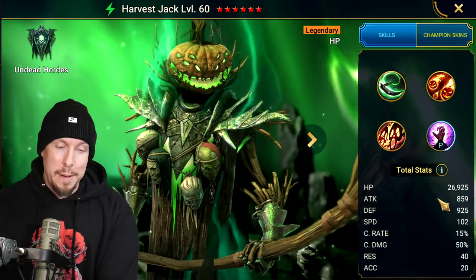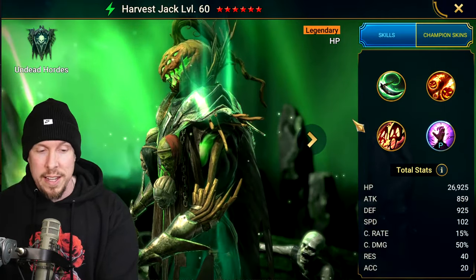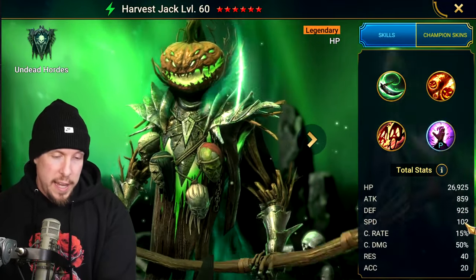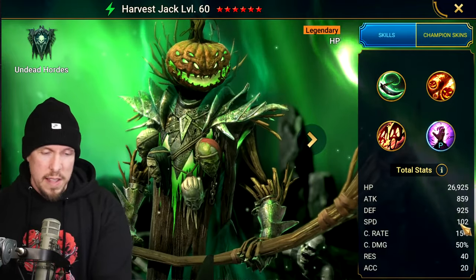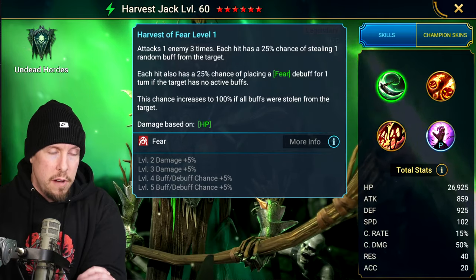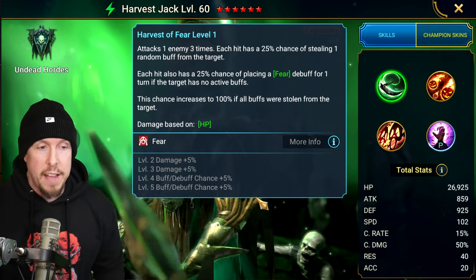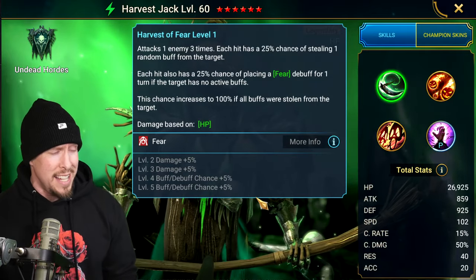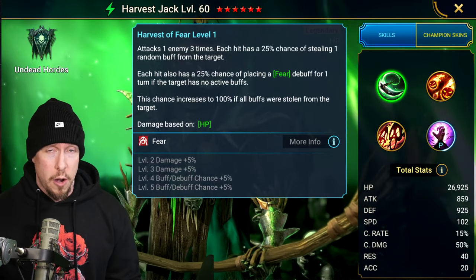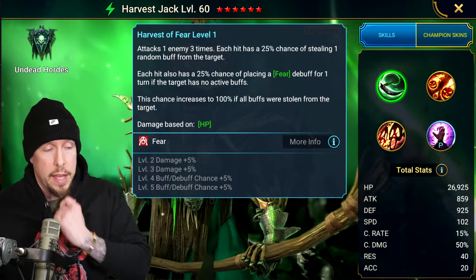His claim to fame is he has a lot of base HP — almost 27,000. He doesn't have a lot of base defense, 925. His speed is pretty average at 102. He's a triple hitter: Harvest of Fear on his A1 attacks one enemy three times. Each hit has a 35% chance of stealing a random buff from the target — that's a really good start because odds are we're going to steal at least one buff.